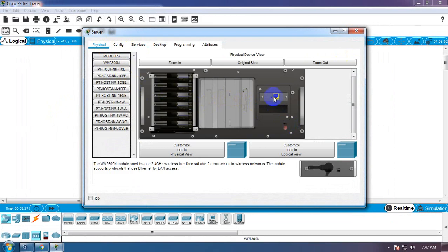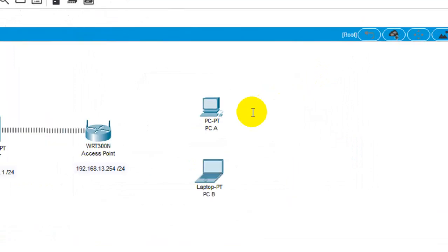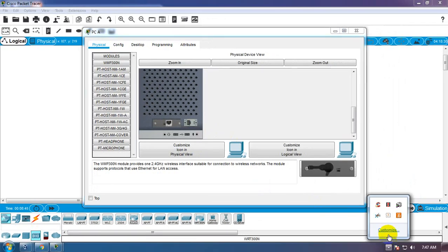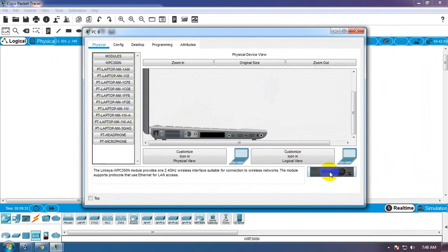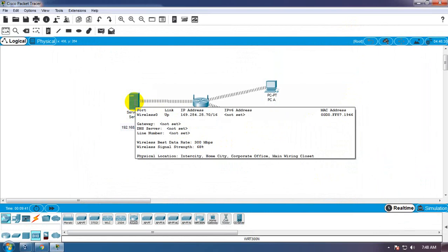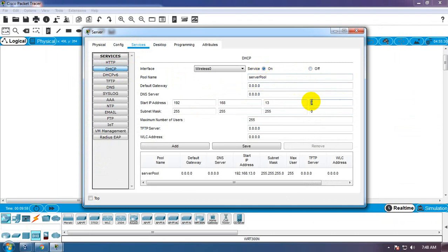Matikan dulu ya, nah ini tarik bawah, terus yang ini tarik atas, nyalakan lagi. Okay, let's look at IP address, it's going to change: 192.168.13.1. Service, DHCP, on 10, 2 unit, save.